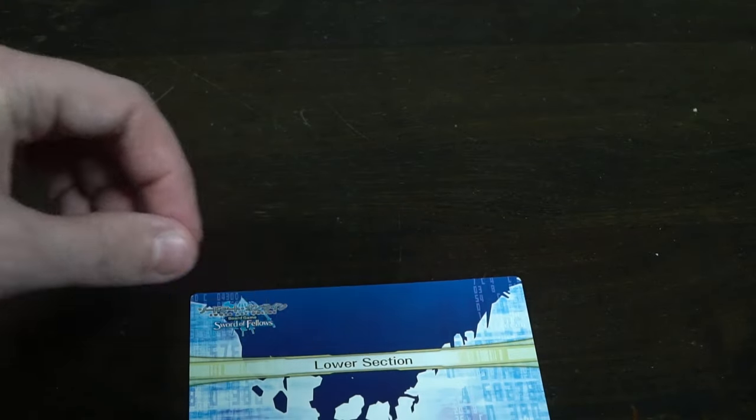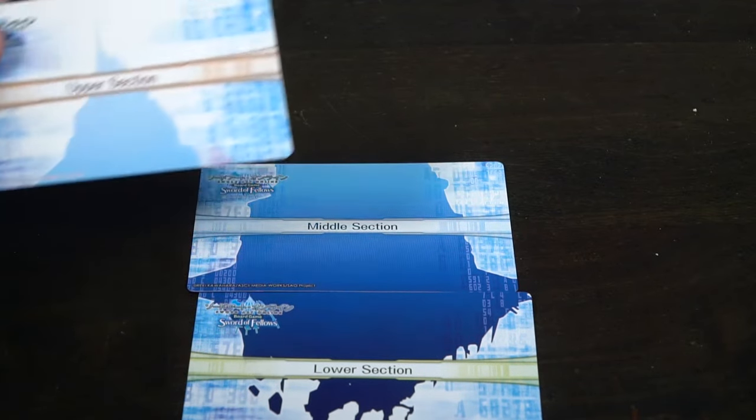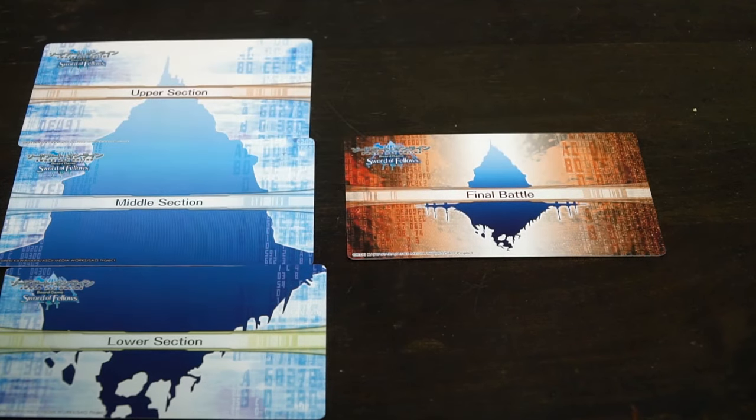Each player has a certain amount of HP tracked with little markers. You progress from the lowest portion of the citadel to the mid section, then the upper section, and finally the end-of-the-world final battle where you fight the main villain from the first arc of Sword Art Online.